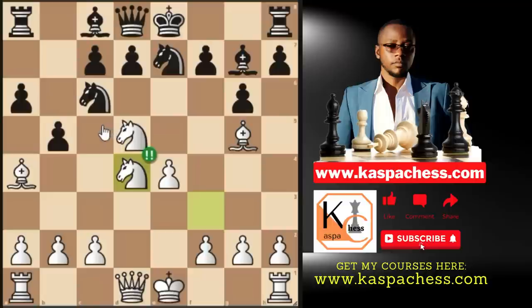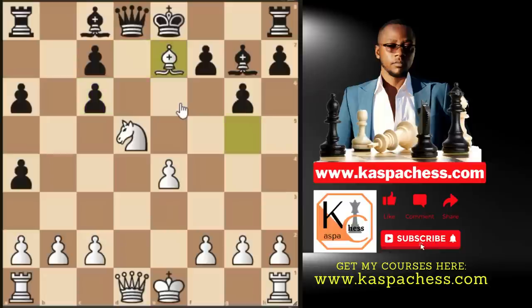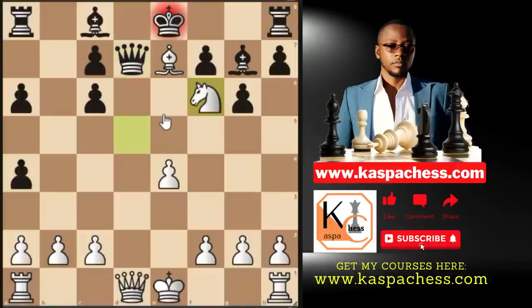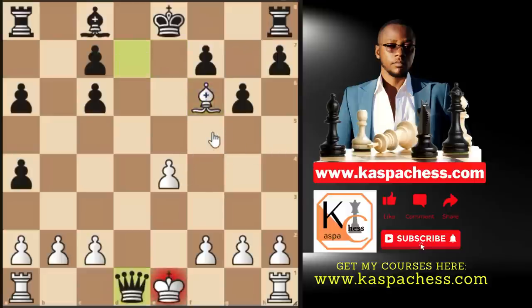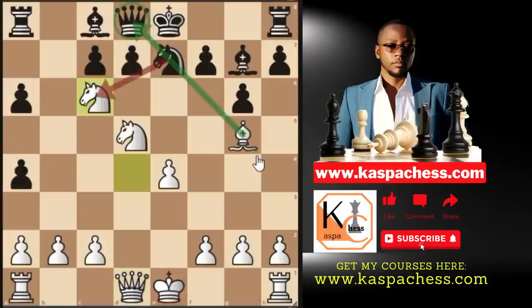The idea: if his opponent took on d4 with his knight, the queen would fall after bishop takes e7. If b takes a4, Eric planned knight takes c6 — this knight can't take back due to bishop takes queen. If d takes c6, bishop takes e7 attacks the queen; after queen d7, knight f6 check and bishop takes leaves the rook on h8 under attack. Black's pawns would be terribly placed.